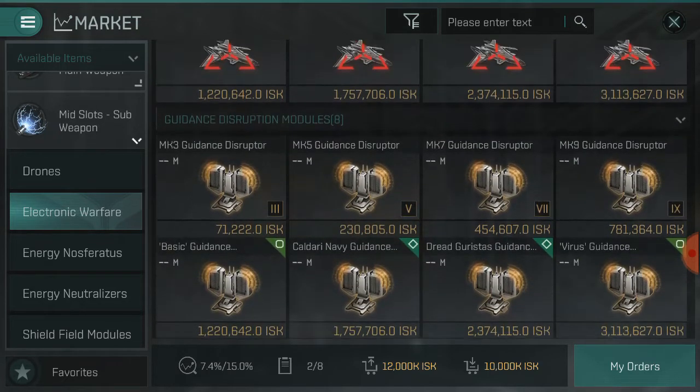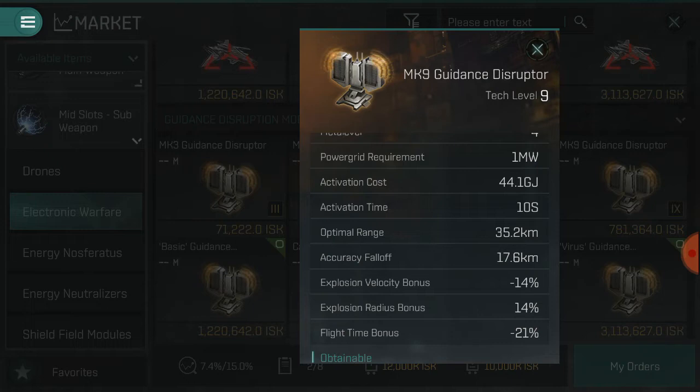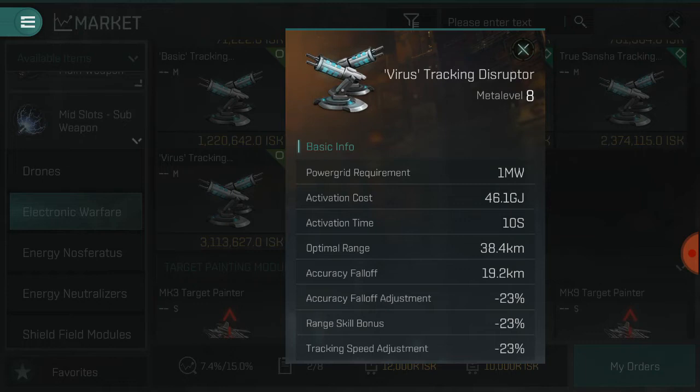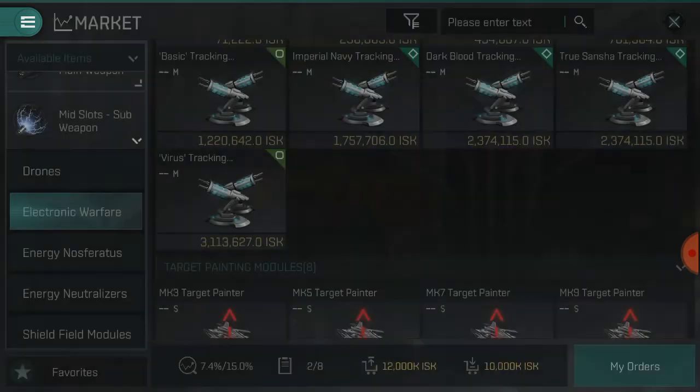The guidance disruptor will affect your missiles and certain tracking devices. As you can see it takes off your fall-off from your weapons which have a fall-off radius. Now when it comes to tracking disruptors, they take off your range skill bonuses and your accuracy fall-off adjustments as well. They affect all weapons from what I can tell, because my missiles do half the damage when impacted by this disruptor.